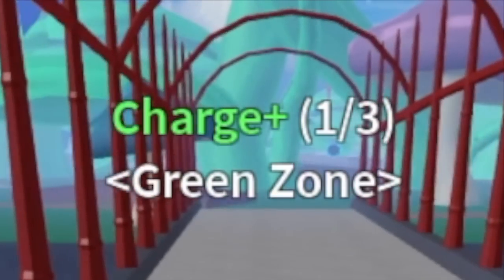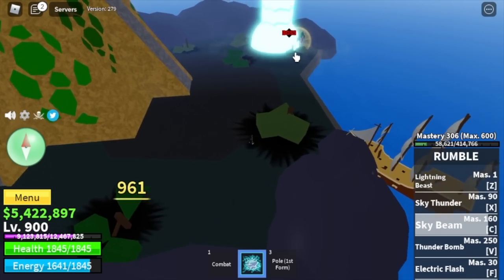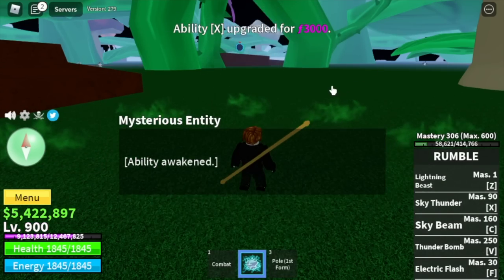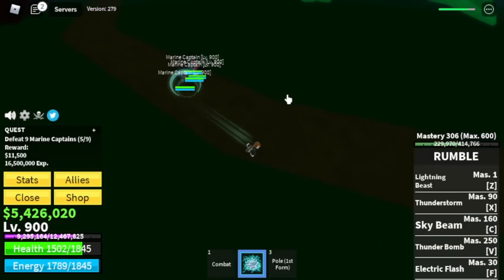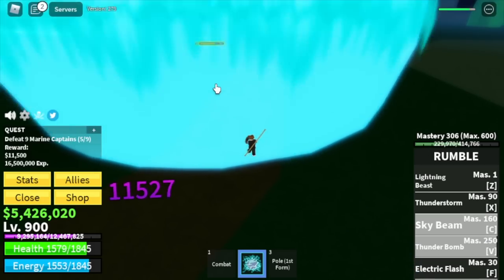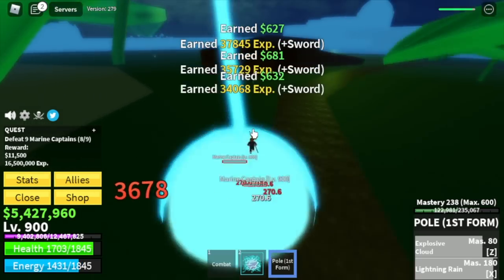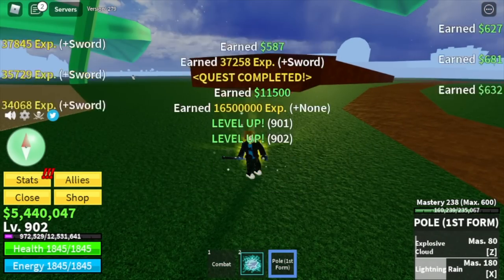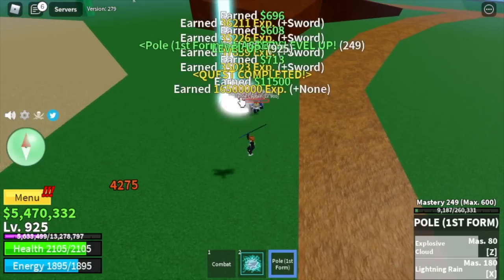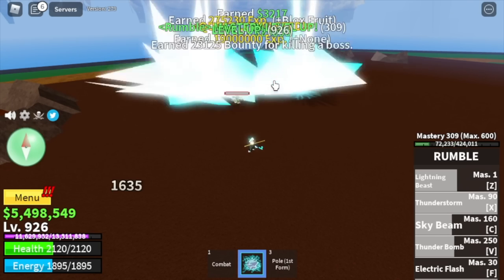Next up, the Green Zone. But before that, we're awakening our Nexus skill using my main account to carry this account. For our next target, the Marine Lieutenants — use your Observation Haki, lure them without hitting them. Once you do that, create this stance and they will stop chasing you, so you can hit them all with your skills. Grind here just 25 levels. At level 925, start defeating the boss on this island, Fujitora. That's time to show the Nexus skill — the Thunderstorm.